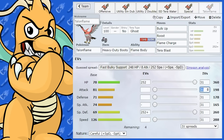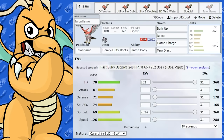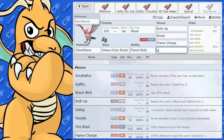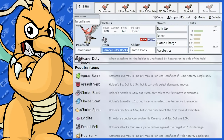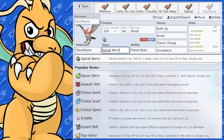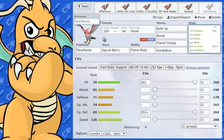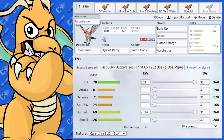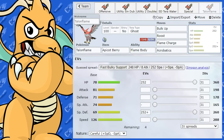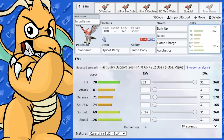Another variation: pair Bulk Up + Roost + Flame Charge with Apicot Berry. The berry activates at quarter HP, boosting Special Defense by one stage, making Talonflame even bulkier on that side alongside the Defense boosts from Bulk Up and max HP investment. It'd be quite hard to KO, you've got Roost, and after multiple Flame Charges you'd be going first a lot. I think I can get a sweep with this Talonflame — it has its counters but I quite like the set.